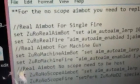You have to download the folder that I just showed you, and then when you open it up, you get this. There's the single fire aimbot, the machine gun — that's like a five-bullet machine gun — and the no-scope aimbot is like no-scope aim assist.